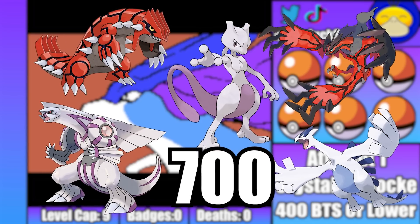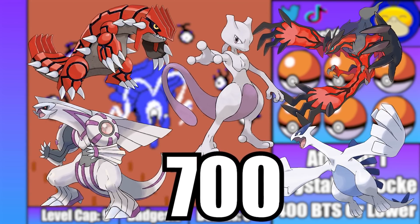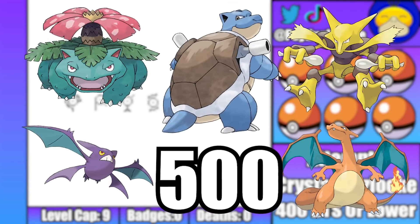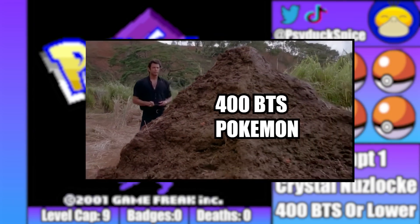For example, Legendary Pokemon have the highest average BST as they tend to hover around the 700 range. Pseudo legendaries tend to be around 600, and third stage evolutions sit around 500. All the way at the bottom of the barrel, however, you have Pokemon that are 400 and below.